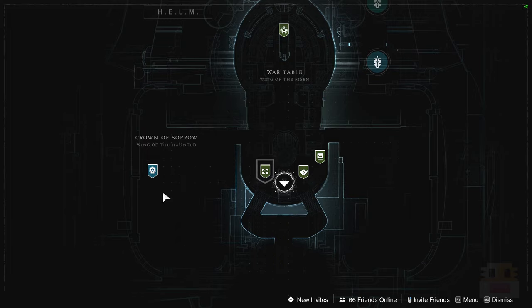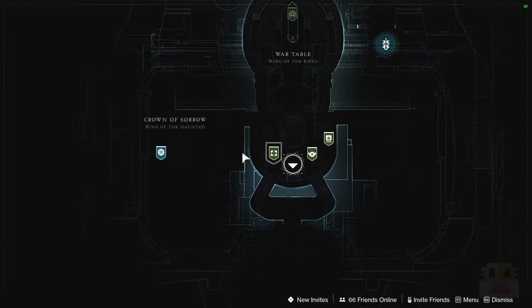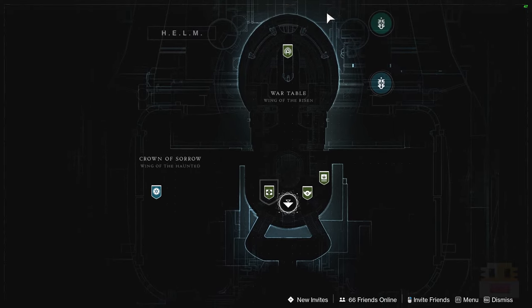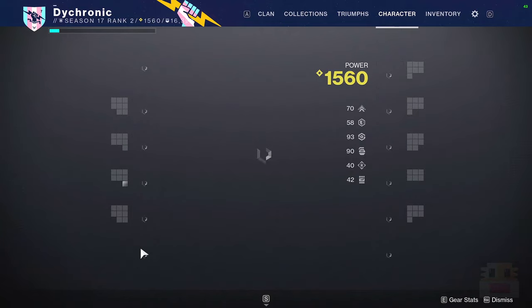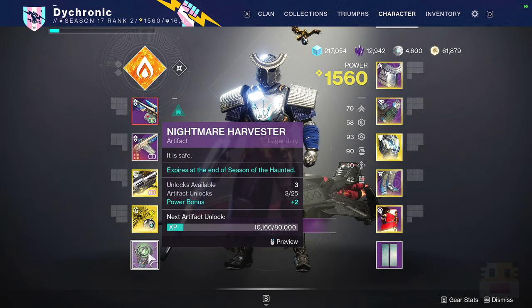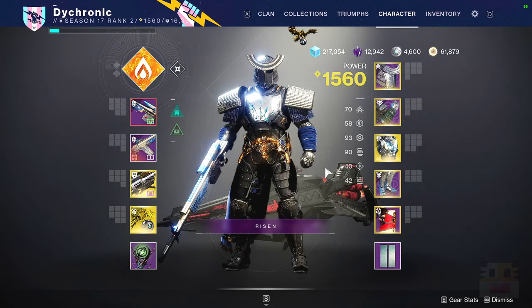The moon's haunted and this is where the new vendor for the mission is - instead of it being the war table it's over here. I've already done that first mission so I've gotten the artifact, which is basically just: do that first mission and then talk to that vendor.